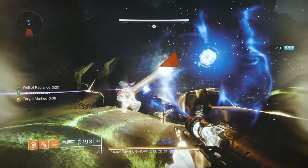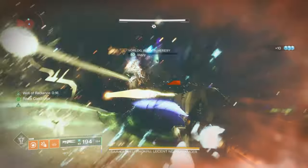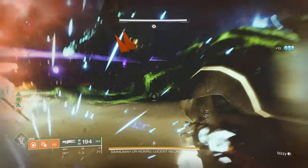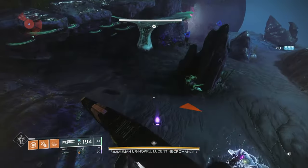Another huge thing this mask does: it works with the Aeon Gauntlets. I had my friend put on Aeon Gauntlets while a yellow bar knight was marked, and when he finished it, it spawned ammo. So if you have the Xenotaph Mask paired with Aeons, that's literally unlimited heavy — you will not run out of heavy, or really just ammo in general, if you have these two together.